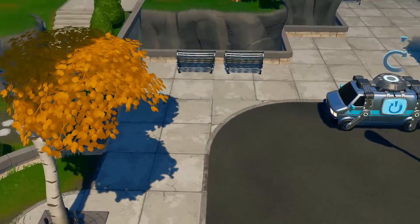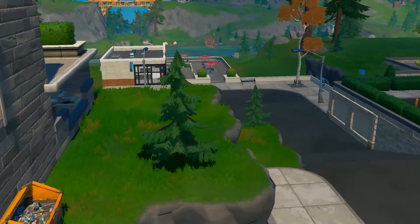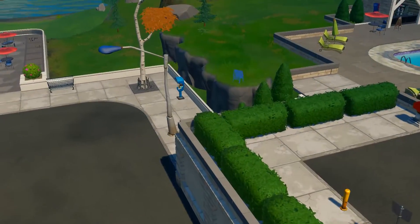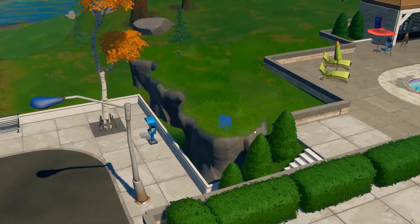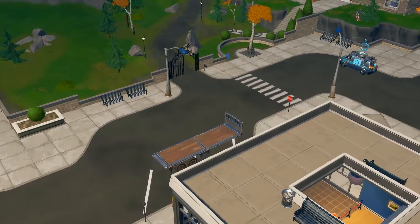Those are the locations in Lazy Lake. I missed the one near the tree, but that's the fifth location. You can go and activate some in Lazy Lake and some in Pleasant Park — whatever you choose.